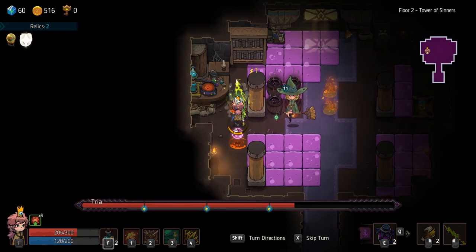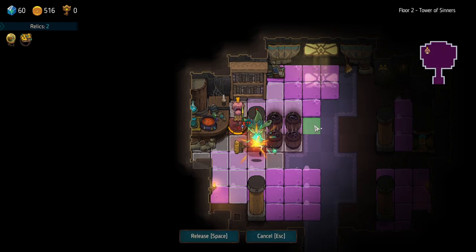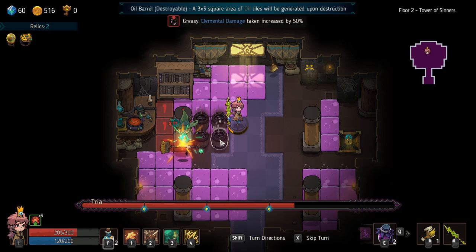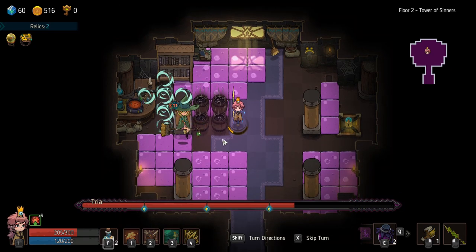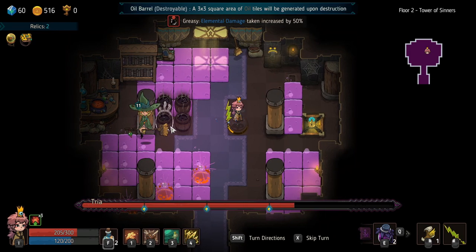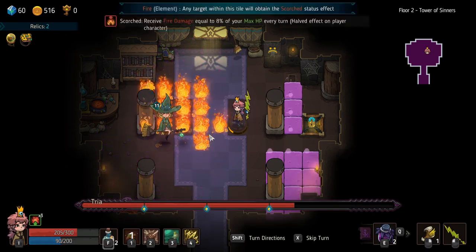These elements can be found as spells and skills that either you or the enemies can have, but there are also different environmental pockets of these elements — whether they be traps or barrels — things that can be triggered. You'll have to analyze each room so you can navigate it strategically and use those hazards to your advantage rather than stepping on them and having them blow up in your face.